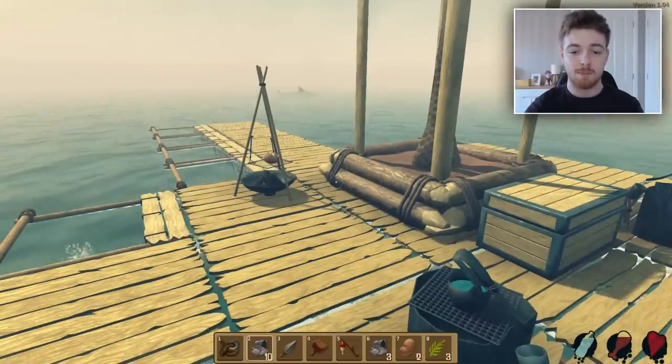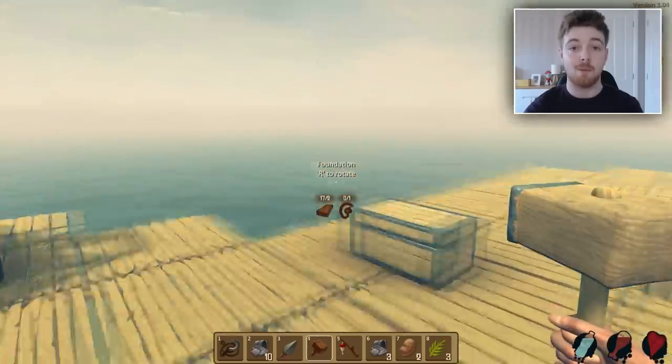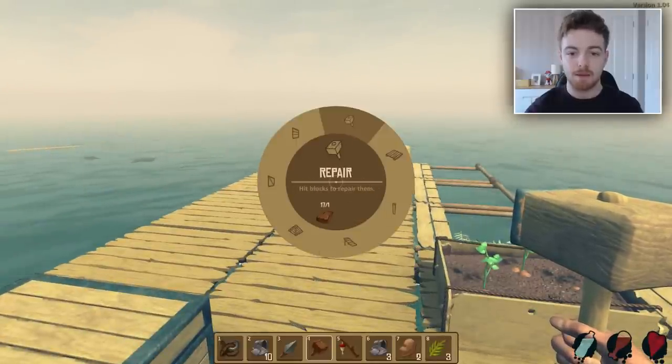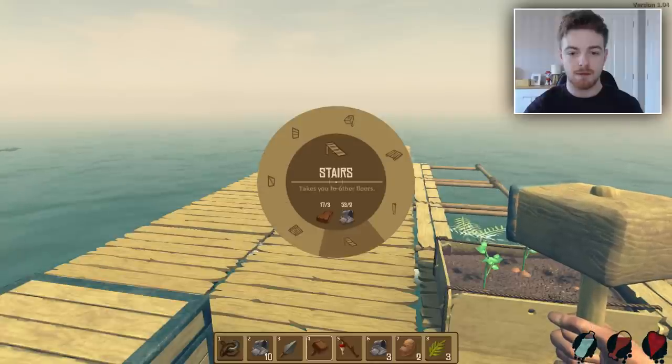I think it is safe to say we should start building. Right here we have our hammer and this is how we build new things. If I hold right-click we can actually build windows and stairs. So that's what we're gonna do — let's build a stair.